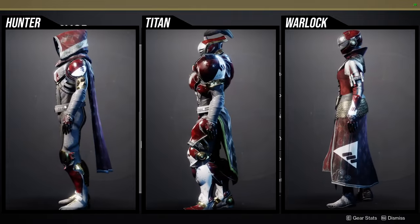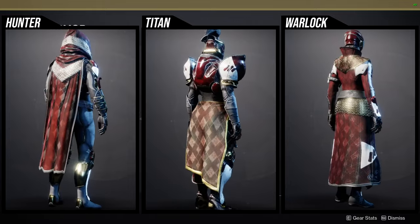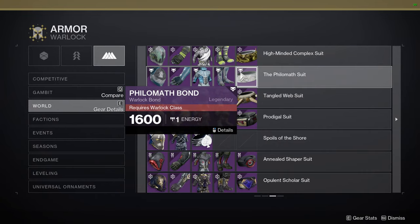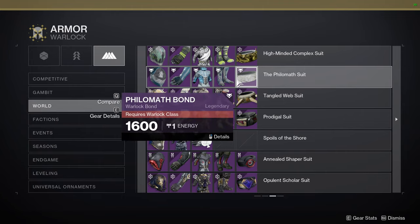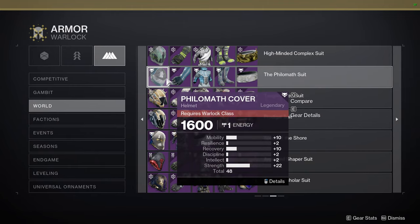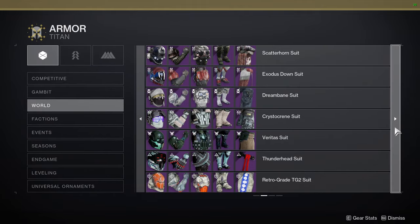The new Monarchy stuff - I think the bond is definitely really good. Pick it up because it's not the same as the world drop armor. As you can see, it's not the same bond as the other one. All the other pieces are technically the same - it's just the bond that is not the same. Same thing goes for the Titans.